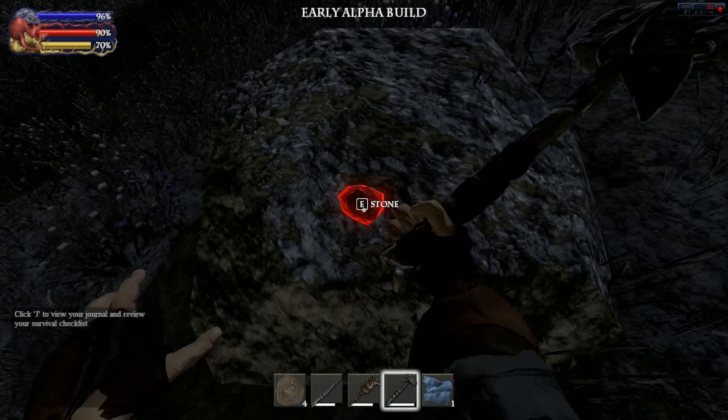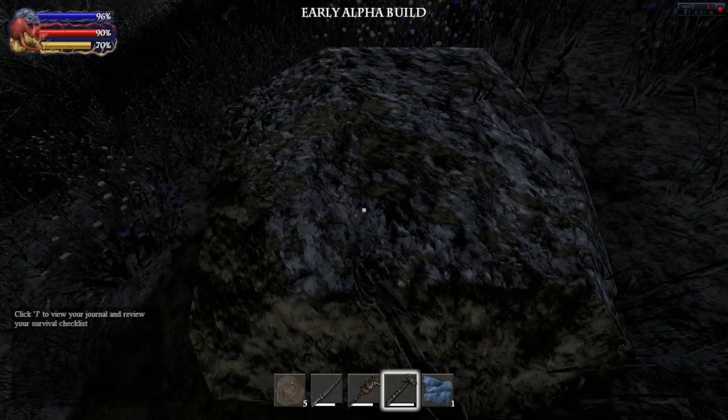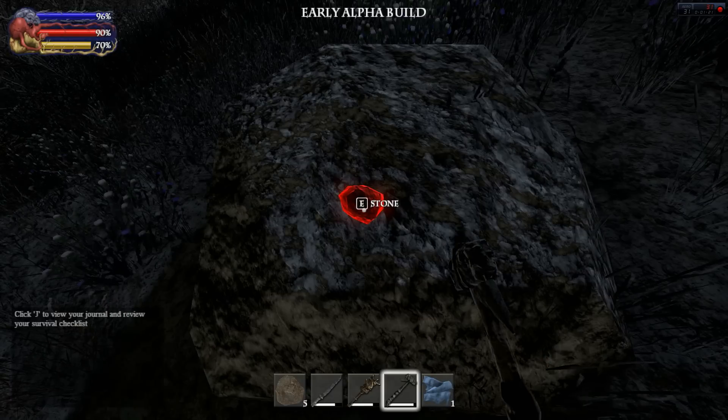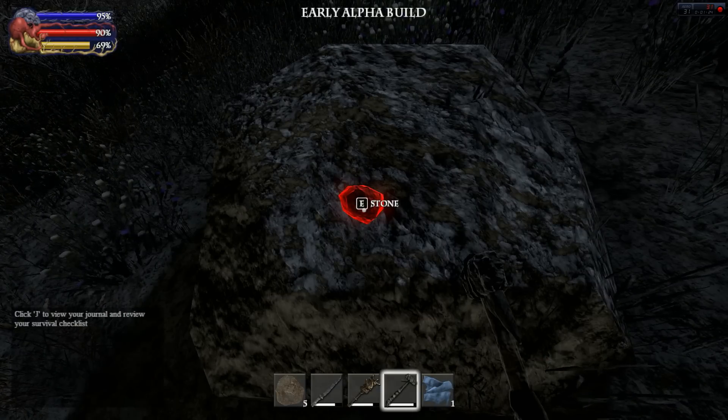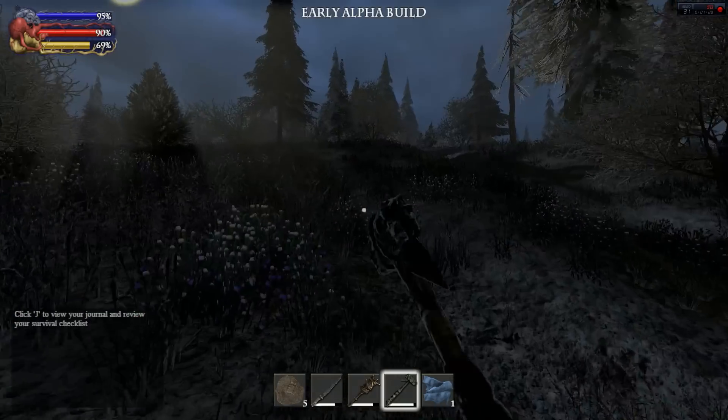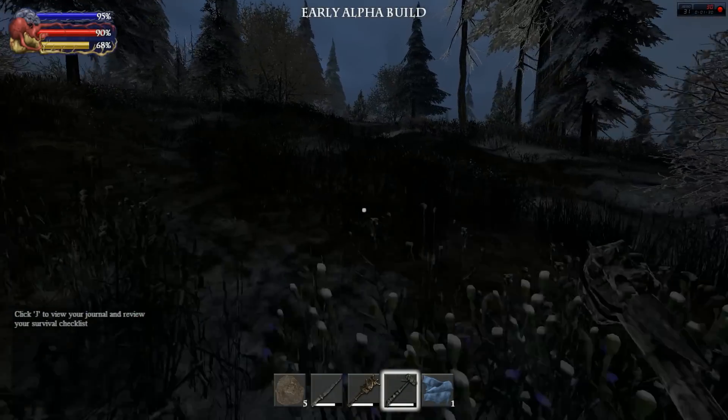Depending on the type of ore you get, low quality or medium quality, depends on what you can make. And when you hear the sound, that means the rock is out — so we'll keep beating on it after that.